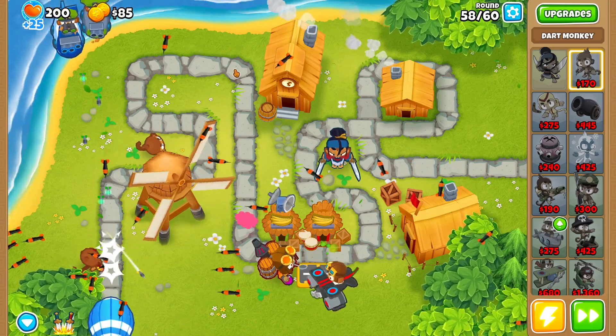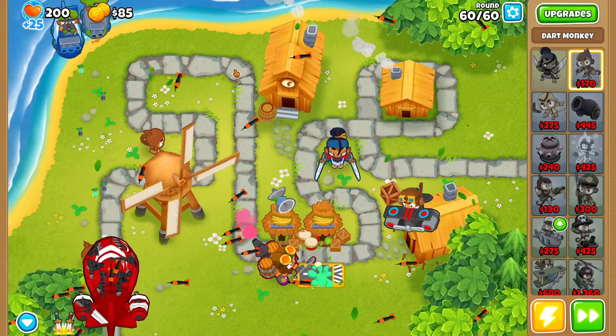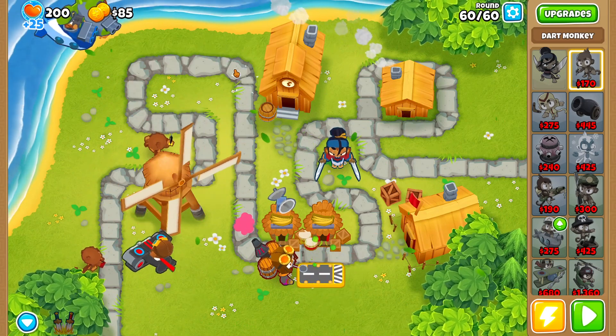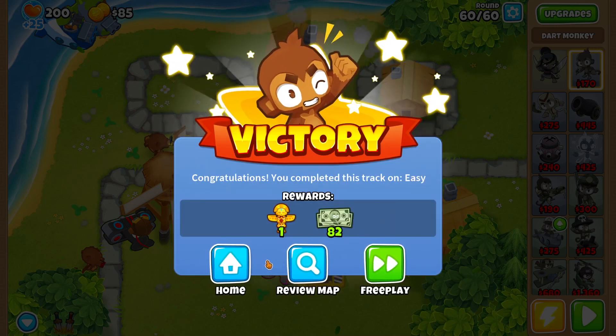Here we are on round 58, and it looks like we're not going to get another level up in deflation mode, which is kind of upsetting but expected. Now that we're past level 55, the experience required to level up is a lot more — which is exactly why it was really important for us to unlock towers to start doing boss events, since bosses are how we'll gain a lot of experience.